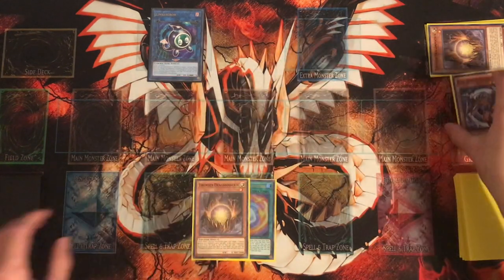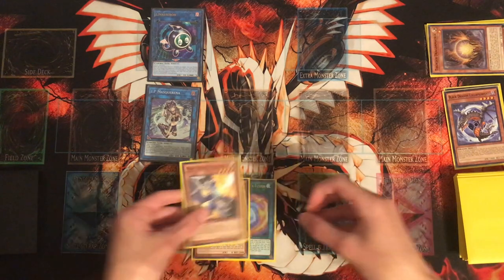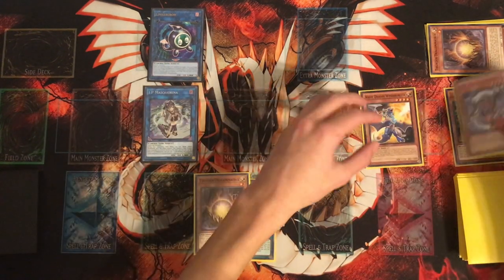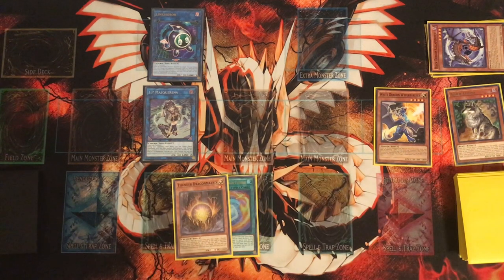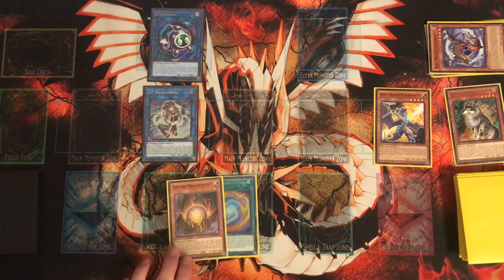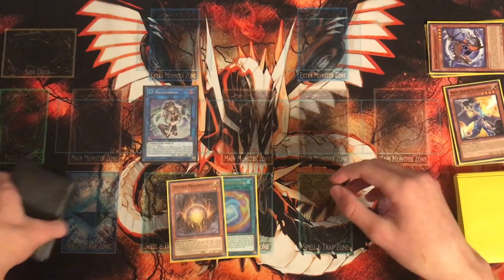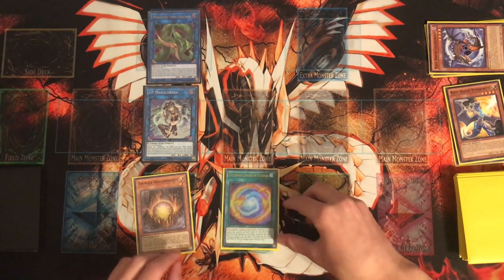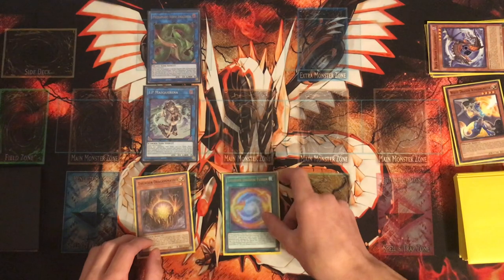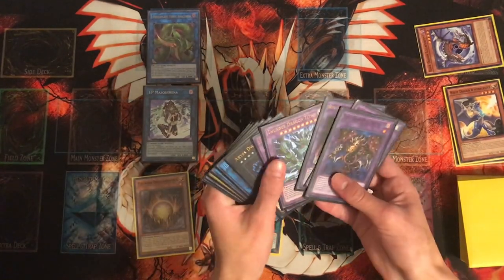Link Summon those two into IP Mascarena. Collapserp's effect triggers, adding Wyvern Burster to hand, which we use by banishing Collapserp. I normally keep Thunder Dragon Fusion in hand until later — that way if we get Nibiru'd, we still have Thunder Dragon Fusion and Matrix as follow-up plays. So if your opponent Nibiru's you right now, you still get Titan and a pop with it. But pretending they don't have Nibiru, we go into Predaplant Verte Anaconda.